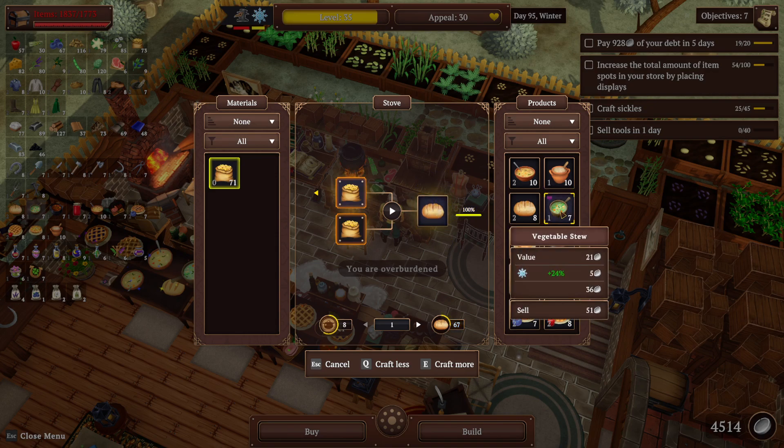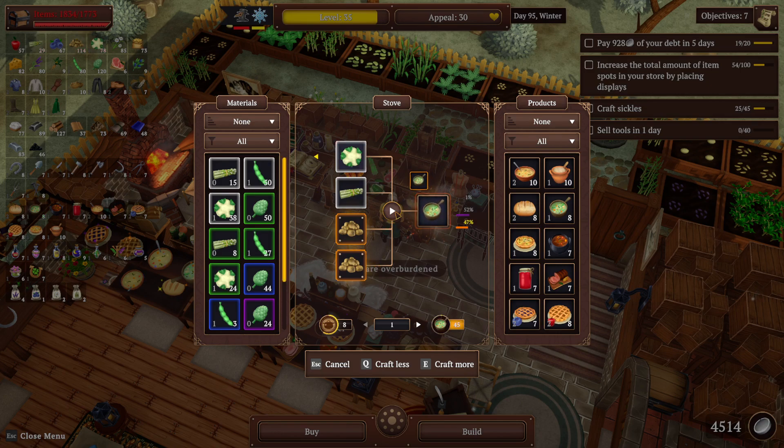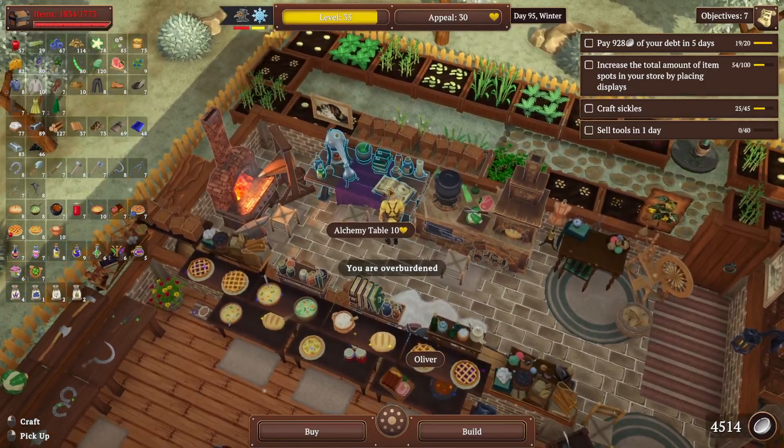Let's have some of that bread. Let's use that up. There we go — let's use that as well. And then alchemy — we need potions.